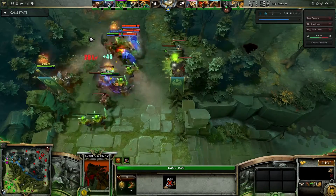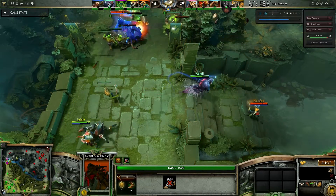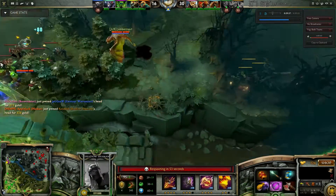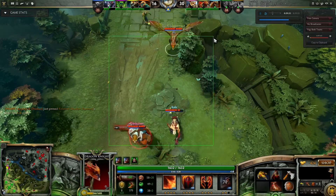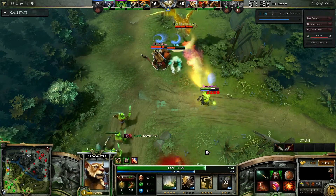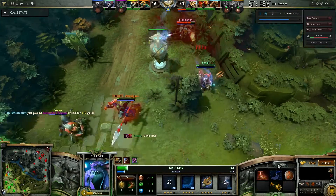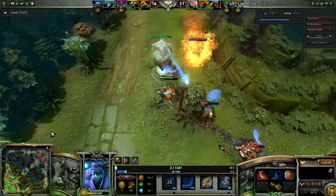Here we're going to try and push top because they're all here. Shadow Shaman's been a bit brave — yeah, he's going to die, that was silly of him. I've backed up and gone back up top. At this point our three most farmed heroes are here, so even with all of them they're probably not going to be able to make much of it. He shouldn't have come back in to use his ulti.